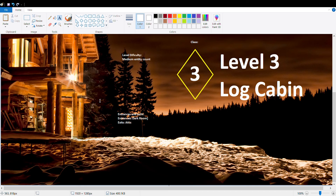Entrances and exits: entrances — dark room; exits — attic.